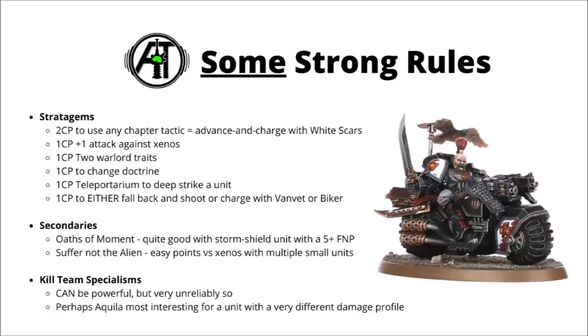Let's look at the stratagems, secondaries, and kill team specialisations. Maybe one of the most important stratagems is a 2 command point one to use any chapter tactic for a turn, and while there are a few tempting options, the most powerful use is White Scars, as it allows kill teams to advance and charge if they need to. It could really surprise your opponent by giving a kill team quite a lot more extra threat range, particularly things like veteran bikers, who should be moving 20 inches before making an almost guaranteed charge. For 1 command point, they also have access to a plus 1 attack against Xenos units, handy to flex into if you need it against a close combat.